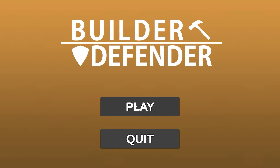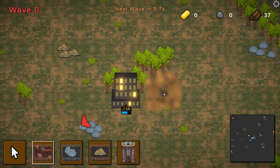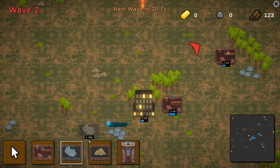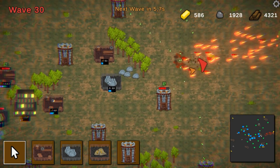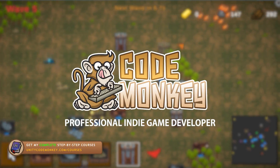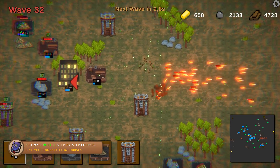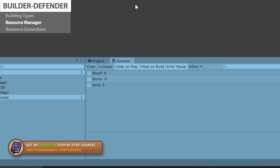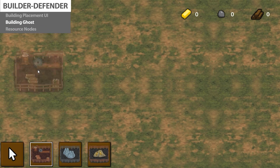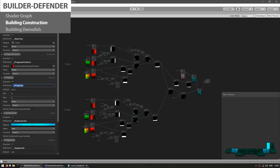Alright so that's the overview of the whole course. We're going to start completely from scratch and by going through it step by step we're going to eventually end up with a really awesome Builder Defender game with interesting design, lots of tiny mechanics and effects. The course is 10 hours long with over 50 lectures nicely organized into distinct topics. It teaches you everything on how to make a game starting completely from scratch until the final polished game.